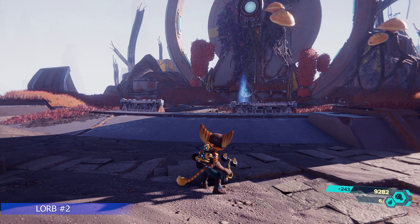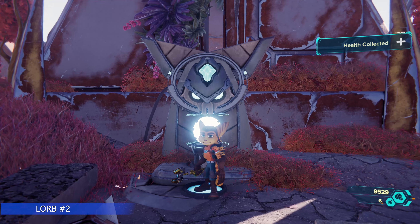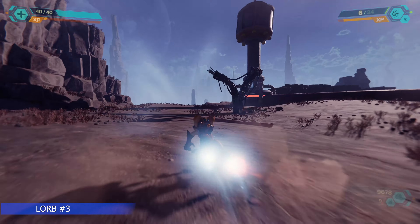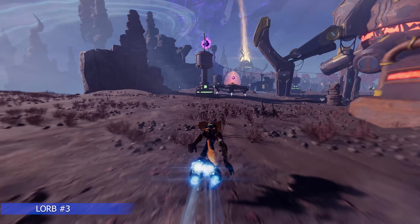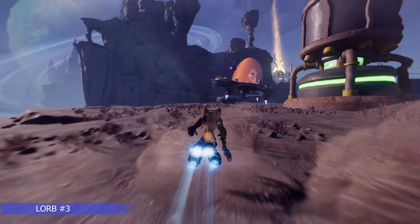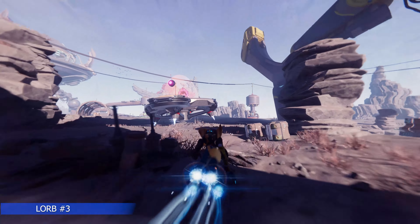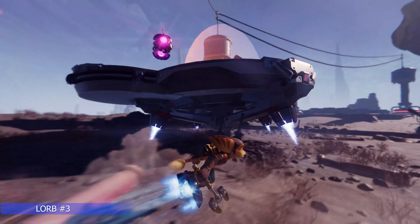Let's go do Lorb number two, kind of in the same region. You can find a little dead-end path over here, where you'll find another Lombax shrine — just destroy the orb. In the area just north of there, Lorb number three is found up here and requires you to chase it. Get close enough and press and hold L1 — don't just tap it. Once you catch up to it, press and hold, then hit the green button to stop the transport.